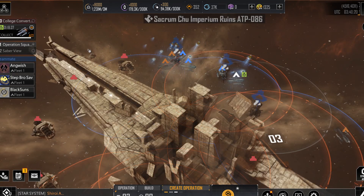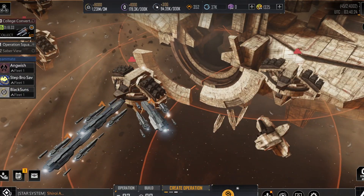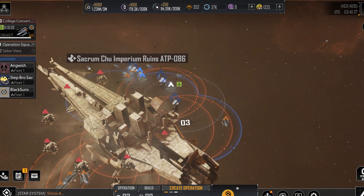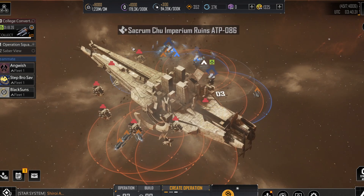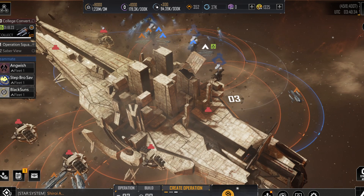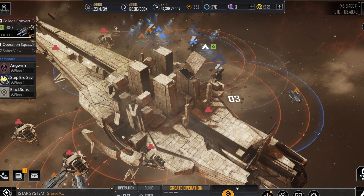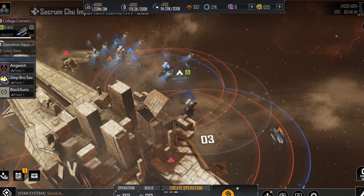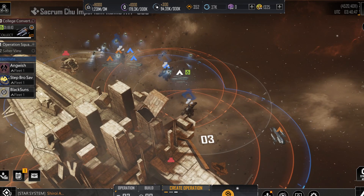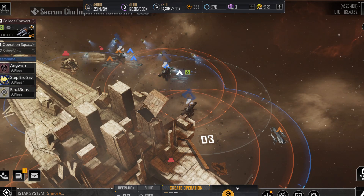Now, to the meat and potatoes — these turrets, how do you deal with them and how do you actually harvest them? As you go up from lower to higher level ruins, there are more turrets, and these turrets do more damage and have more health, although it doesn't scale linearly. The turrets also have armor, and much like a city base, this armor lowers incoming siege damage if the siege damage is from a physical ship. This is very important.